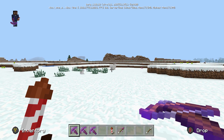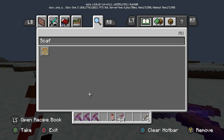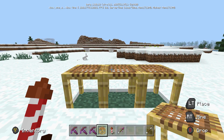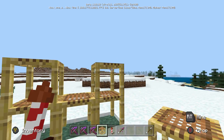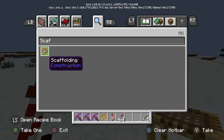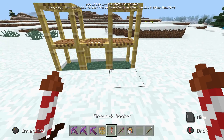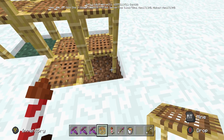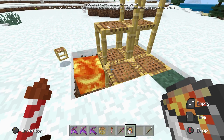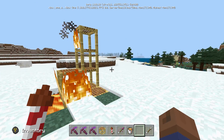There have also been some changes with pandas, and also scaffolding — I believe it burns now in lava and it has a new sound too. Let's check that out. It makes a sound as you place it, which is so cool. I can't wait to see this on builds. Let's also test the lava burning — and there you go, scaffolding now burns in lava, which makes sense since it is wood.